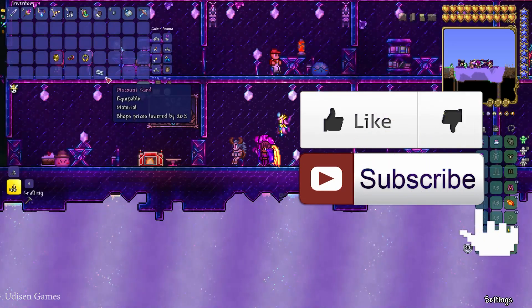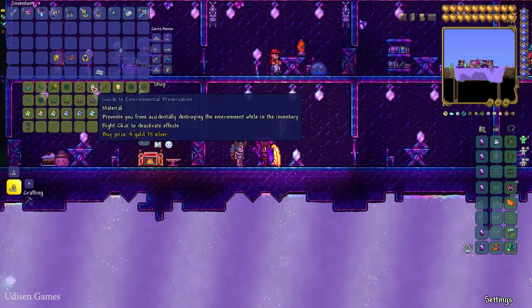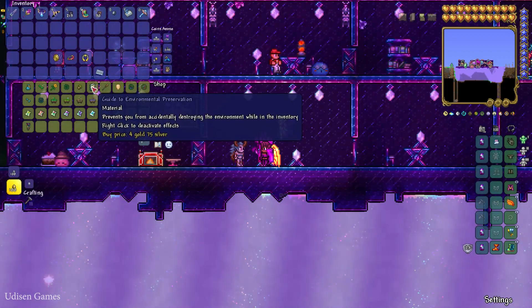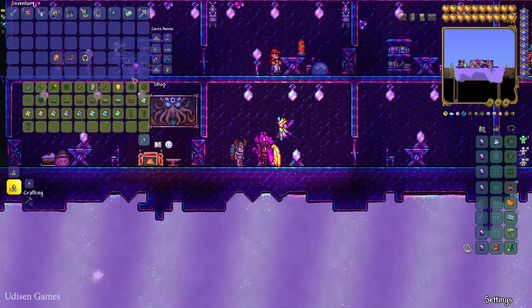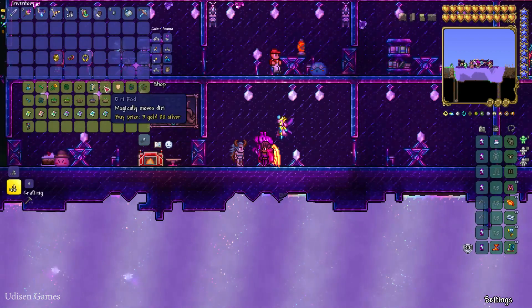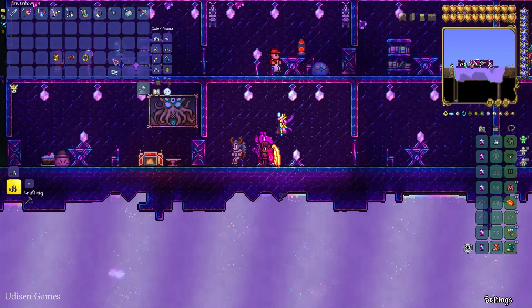Step number one, I want to show how this card works. For example, this book by default costs 4 gold 75 silver coin. Now place this card here, reopen the shop again, and now this book costs only 3 gold and 80 silver.